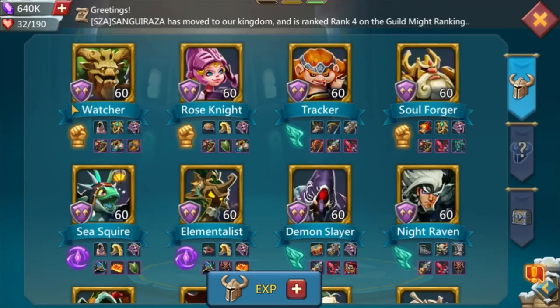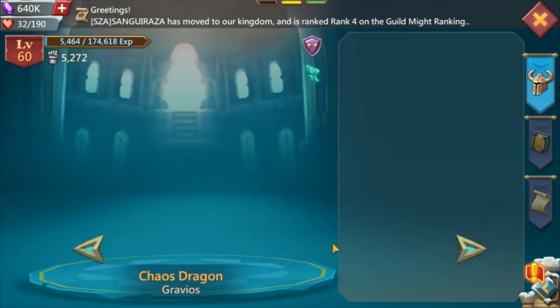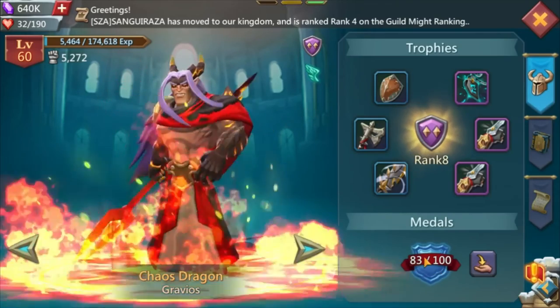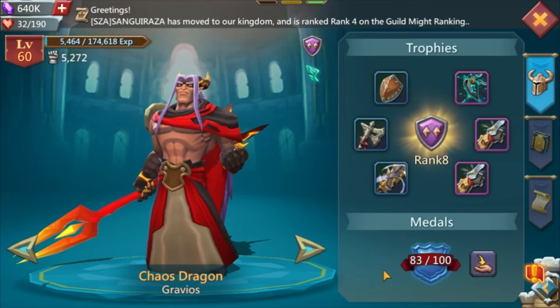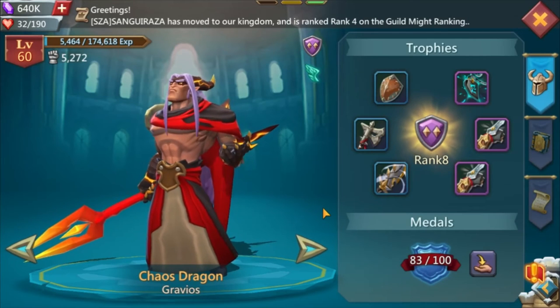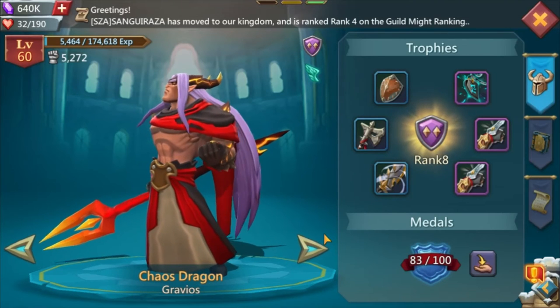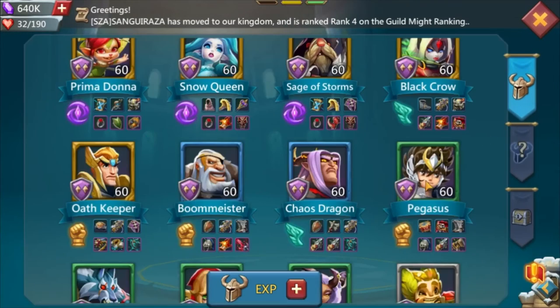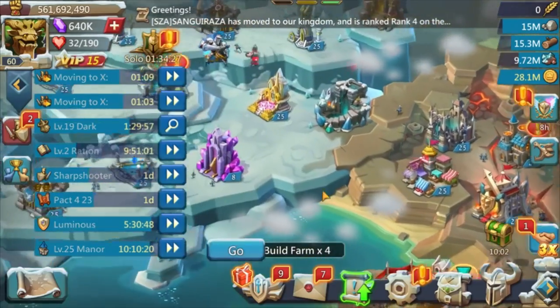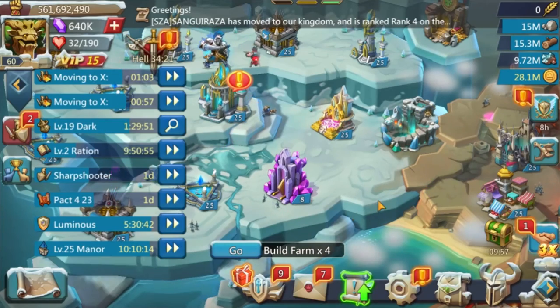What I did was stock up my merging speed ups, and then whenever there was a Watcher event I would complete that event, and did the same thing with Chaos Dragon. That's why I'm at 83 out of 100 with a three-year-old account, closing in on purple which is pretty rare - you get one medal per event and it costs about 104 for pack 4. For pack 3 it's about 170 packs, so wait for pack 4 to start doing those Chaos Dragon merges.